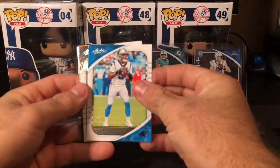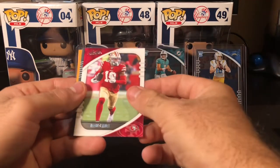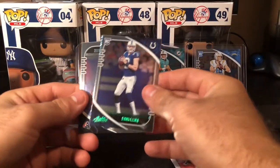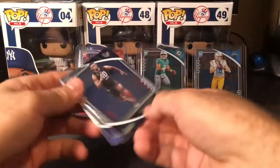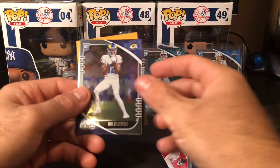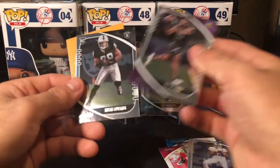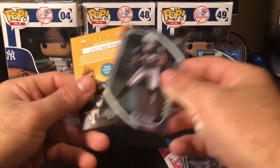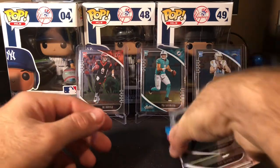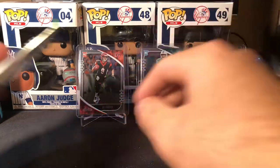A Teddy Bridgewater, Derek Carr, a Deebo Samuel, Jacob Eason green, an Isaiah Coulter, Van Jefferson — that's a nice Van Jefferson — a Jeff Gladney, and a Brian Edwards. That vet section looked pretty infrequent. Box eight of ten.